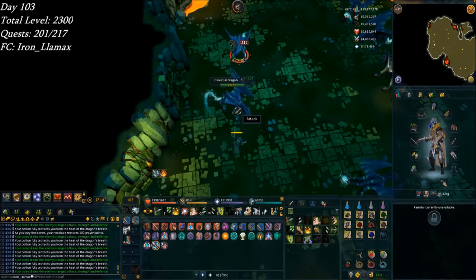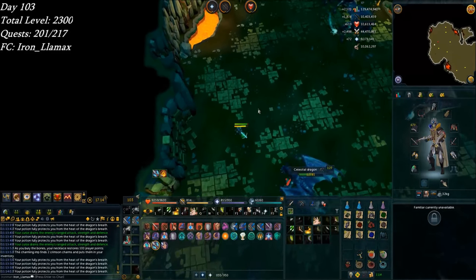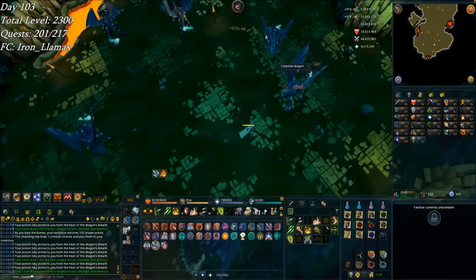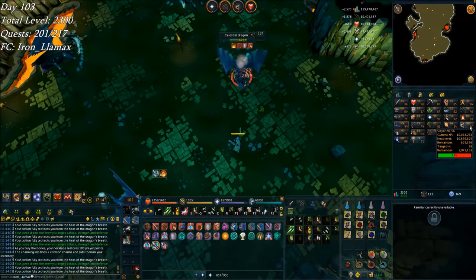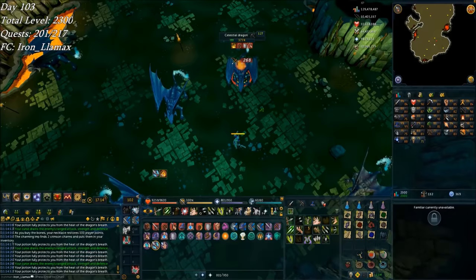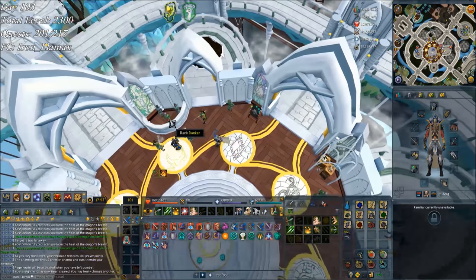On to day 103 — still grinding away. Ranged is 2.6 million away from 99. I may end up not having a 99 this week and just getting two next week, because I'll be really close to two next week but I have schoolwork to take care of before Thursday when the week rolls over. I feel like I can knock out 2 million of this ranged, and then a lot of slayer. Slayer, ranged, and HP are all getting really close to 99 — those will count for the next three weeks. With the end of that Celestial Dragons task, I hit 200 slayer tasks complete for 300 bonus points, putting me at almost 700 slayer points — I just cancelled a task so it would have been 728.